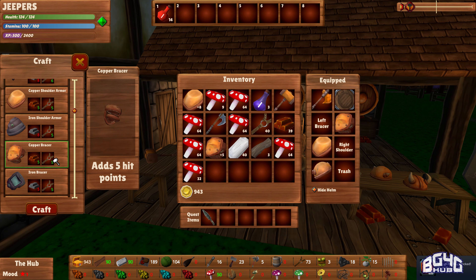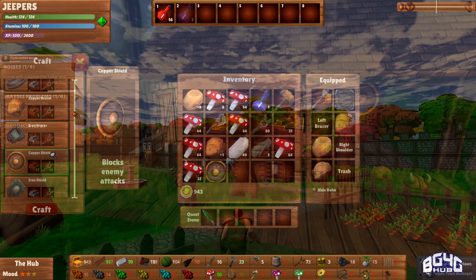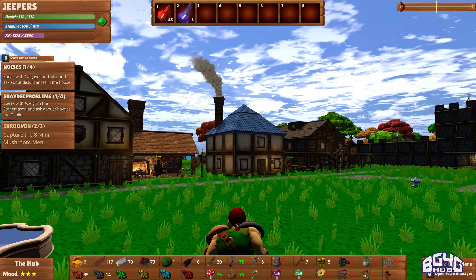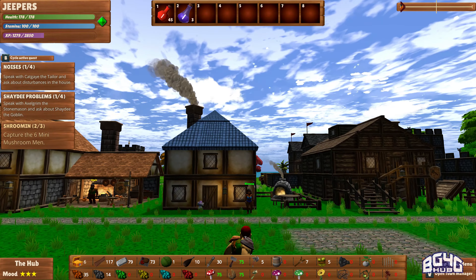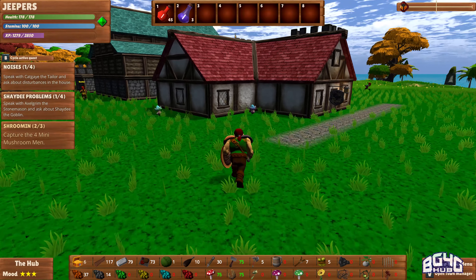Unfortunately, I didn't get far enough into the game to earn the necessary materials for a fancy armor set. Even though this is in beta form, updates appear to be pretty consistent, and they recently added controller support which is fantastic to see implemented. The Steam page states that even more content is coming, such as collectibles and decor. The active updates are a good sign for a full release, and in my opinion, this would make a great Nintendo Switch title.